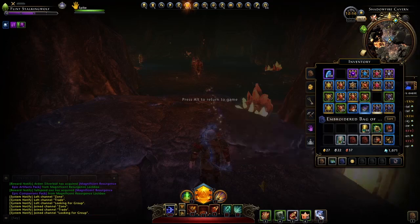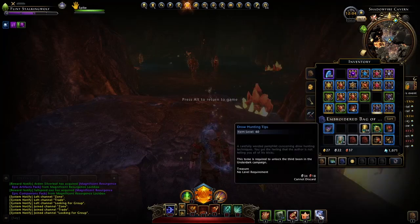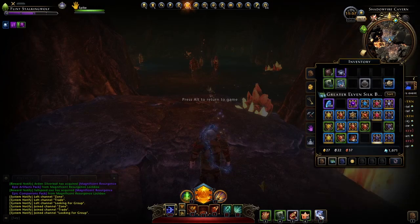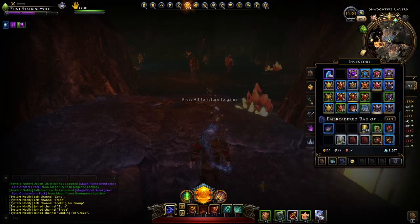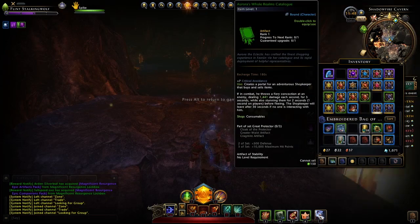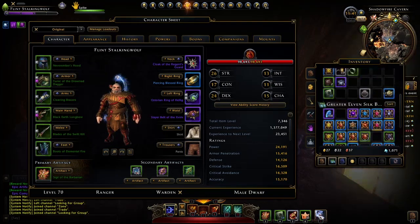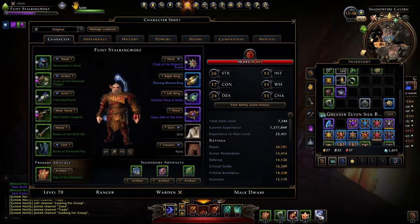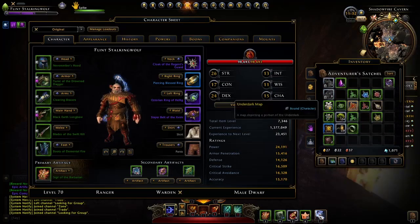I've got my little book here. Ogma's Token of Free Movement — gives me seven deflection. Or I could use... that's not my artifact. Where's my artifact? There it is — this little guy. Critical avoidance. He gives me critical avoidance. I think I'm going to go with him. There we go. Now I'm as full as I can be, tough as I'm going to get. Let's do it.